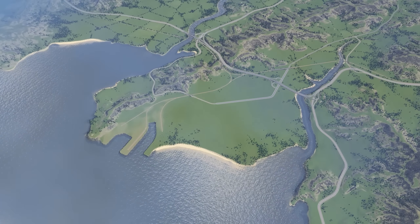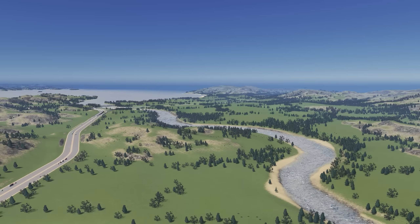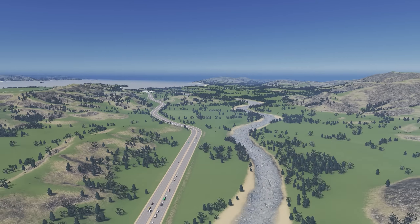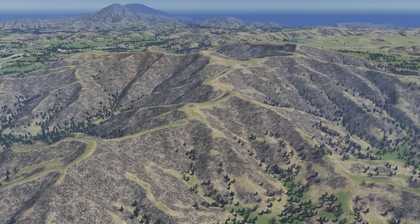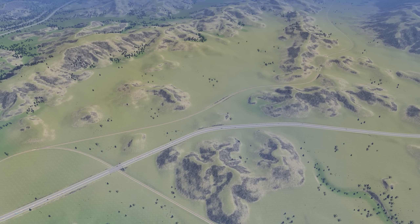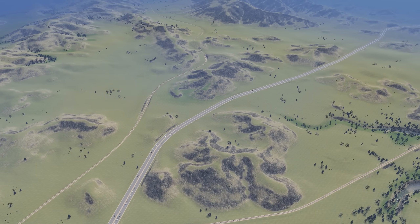This map has a little bit of everything — we have valleys, mountains, rivers, desert plains. It's going to be both fun and challenging to build on. The inspiration for this build comes from Auckland, New Zealand. I think this map has similar features and the fact that it has all these different kinds of terrains means I'll be able to take advantage of all the game's custom content and DLCs.